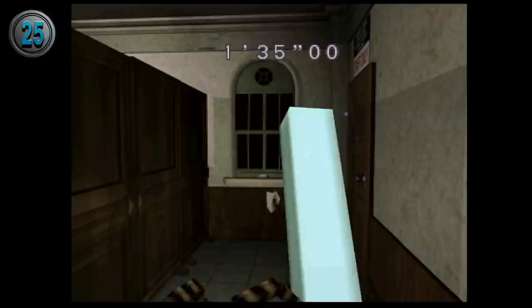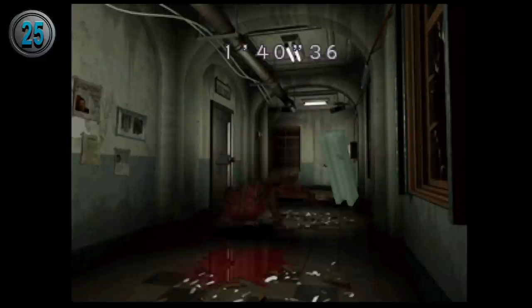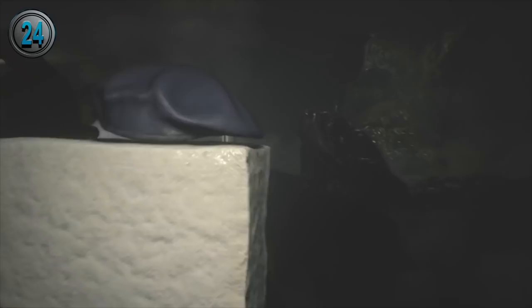Tofu is a joke character that premiered in the original Resident Evil 2 as an unlockable minigame. It is exactly like Hunk's minigame, except you are armed with only a knife. Even though Tofu mode is meant as a joke, Tofu Survivor is the hardest minigame in Resident Evil.